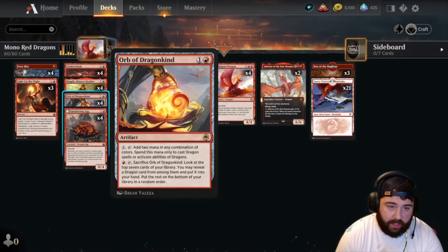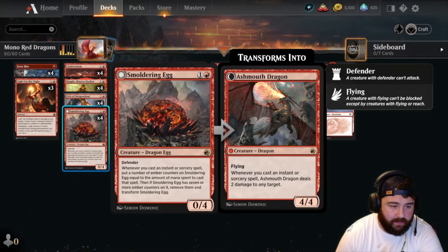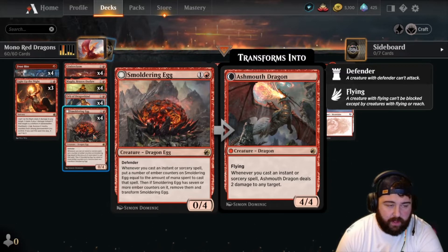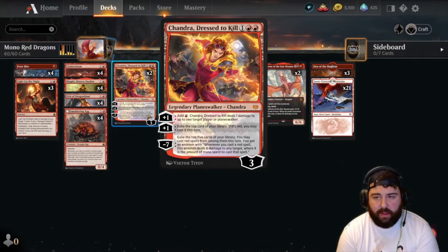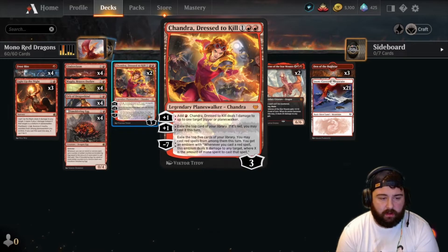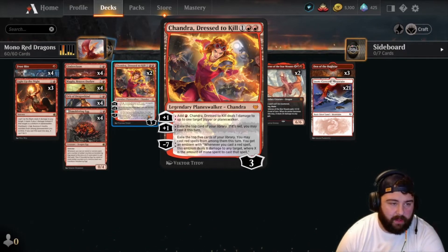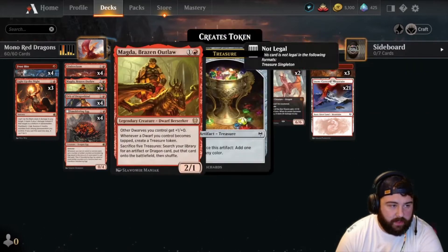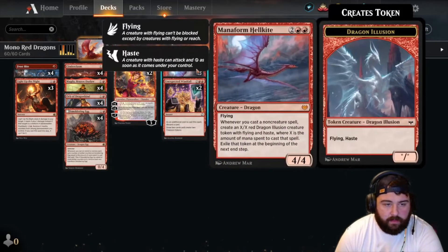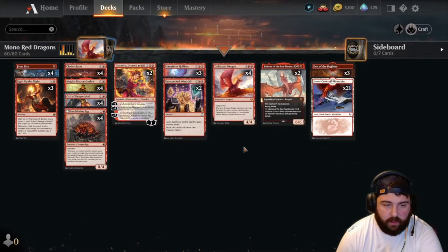You can sac the Orb for one red and grab a dragon as a finisher. We've got four Smoldering Eggs — rack up seven mana value total and it becomes a four-four flying dragon with a little upside. Two Chandras Dressed to Kill — mainly looking for ramp: turn three drop her, deal one damage, add a mountain. Good for turn three Chandra into Frostbite, or turn four Chandra into an egg or Cinder Clasm. Three Manaform Hellkites, two Unexpected Windfalls for refilling our hand and getting treasure.